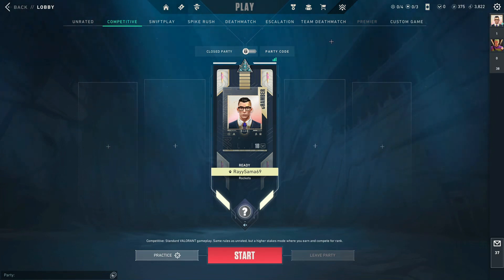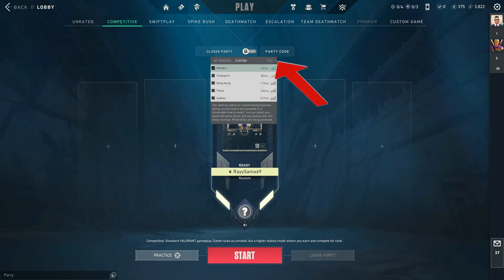To do so, firstly you need to be in the lobby. After you're in the lobby, you need to come up to this icon right here and hover over it. After that, it will show you all of the servers that you can choose from.